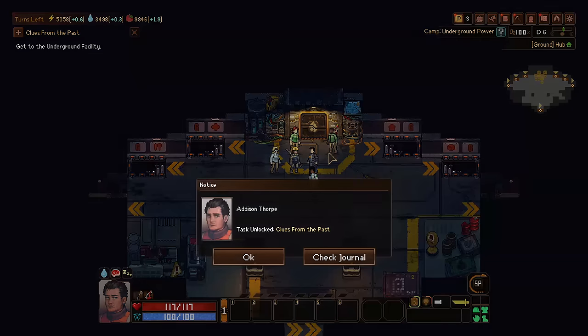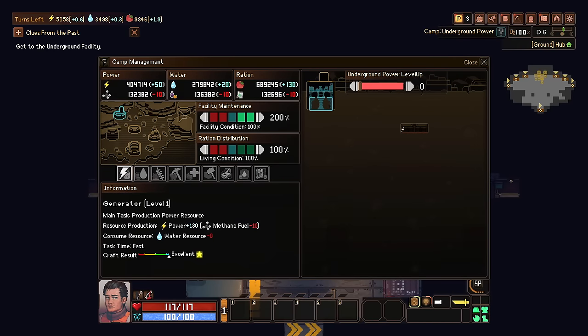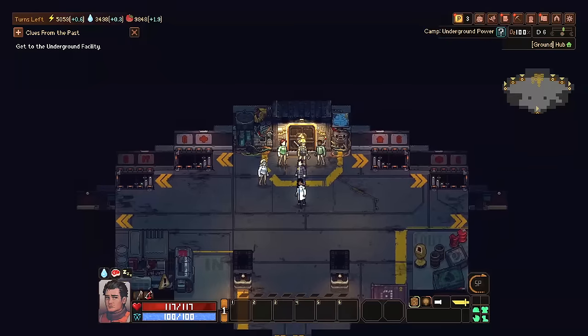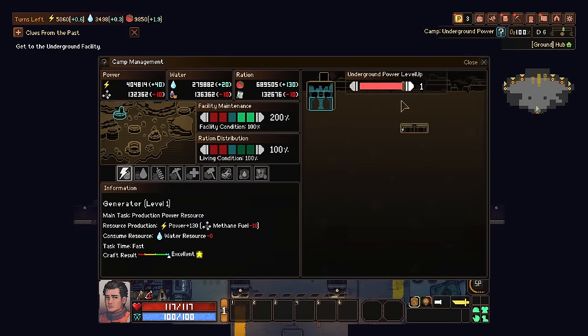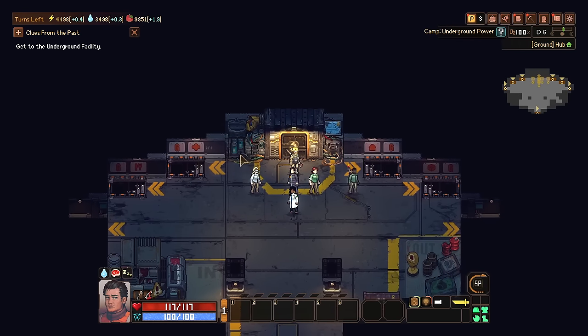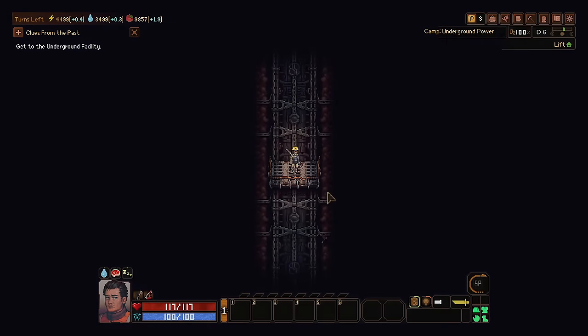After a big chunk of dialogue, they unanimously voted — because I'm the only person immune to the virus — to give me complete control of the camp. Now we have the camp control menu where I can maintain different facilities, power up different things, and get it all set up. Let's go down to basement one — it's not powered. There we go, is it powered now? It's powered now — going on adventures in a dungeon!